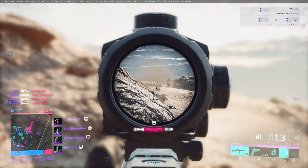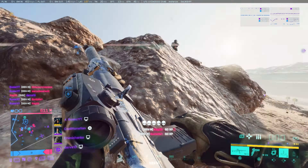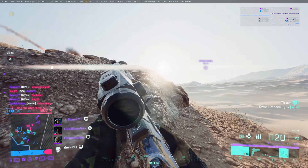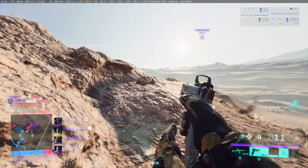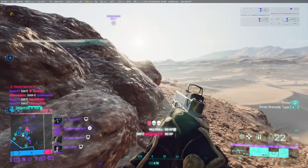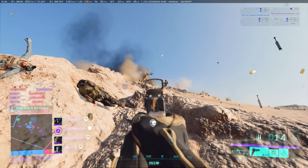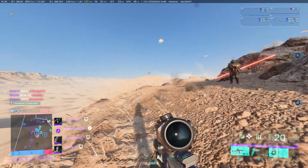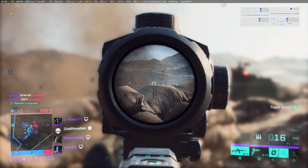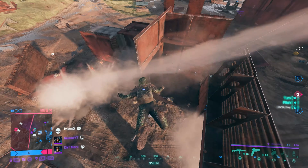Here are some minor details worth mentioning. The incorrect status on Sundance's smart grenades has been fixed, so it will actually display the correct grenade you have selected. The repair tool received a buff — the cooldown now starts immediately without a delay. The parachute delay has been fixed so that when you deploy it last second, you actually don't shatter your legs with those quick drop-ins. They have also made many improvements around sliding, vaulting, jumping, and ladders. Supposedly all movements should be triggered correctly on input and no longer malfunction or cancel each other out.